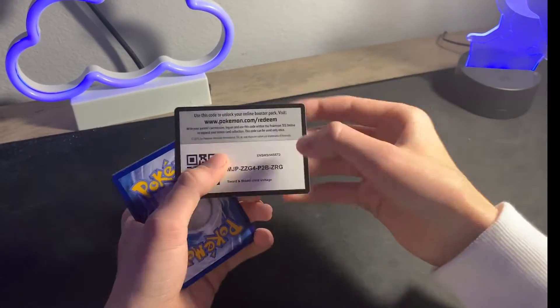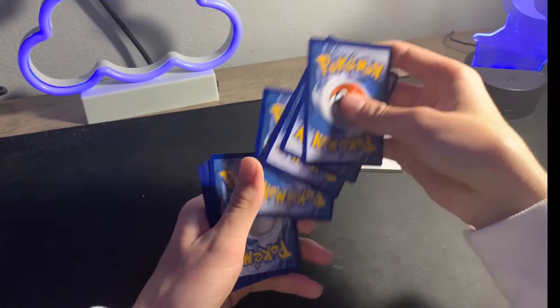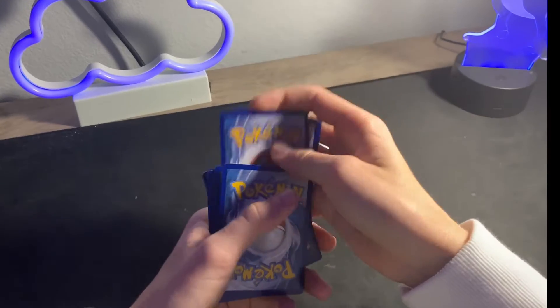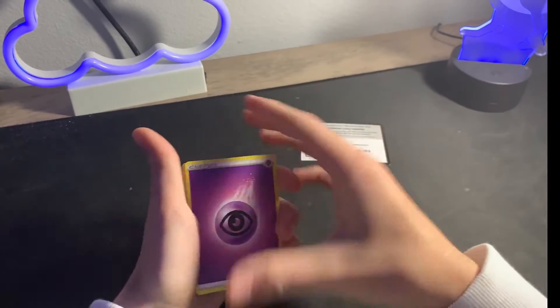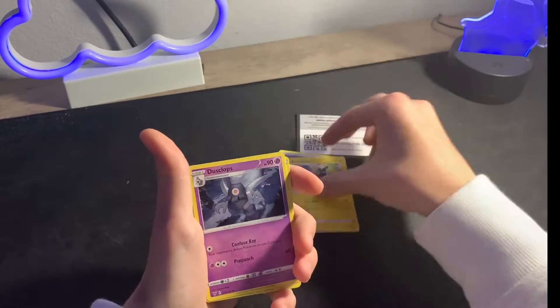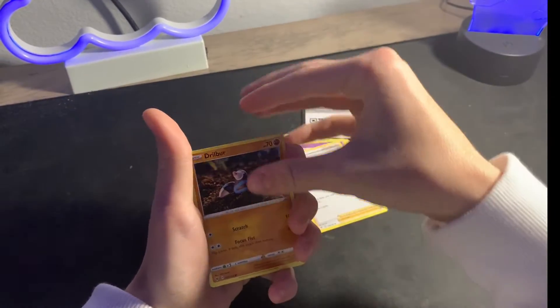Alright, so we got a green code card — not the best thing, but there you go if anybody wants that. We're gonna go one, two, three, four cards to the front. Let's go! So we got a psychic energy, Seb Striker, Duoskelion, and a Beauty trainer, we got a Drillbur.